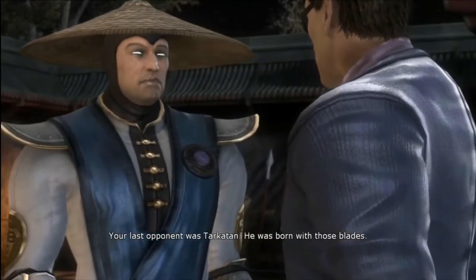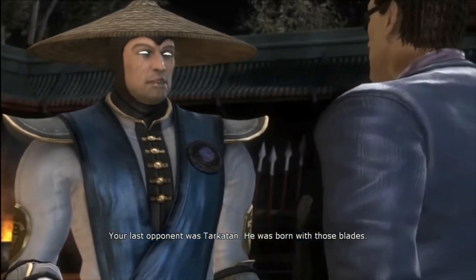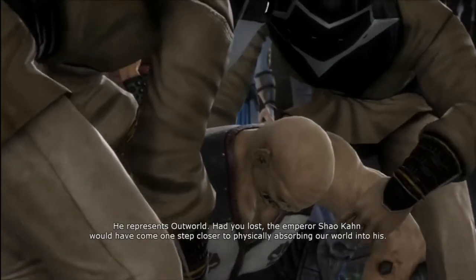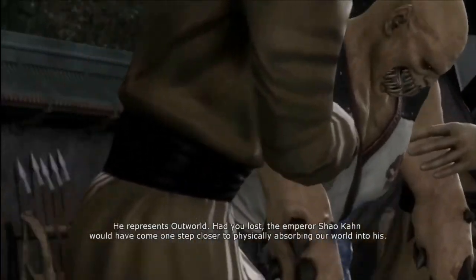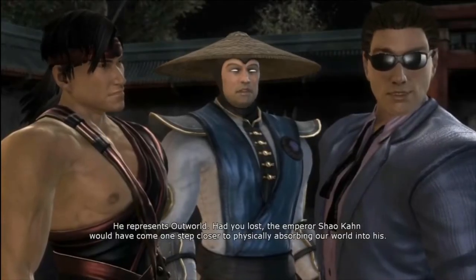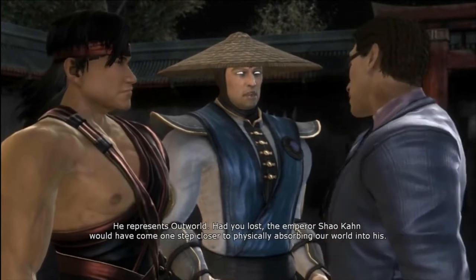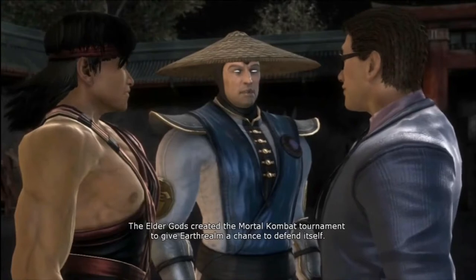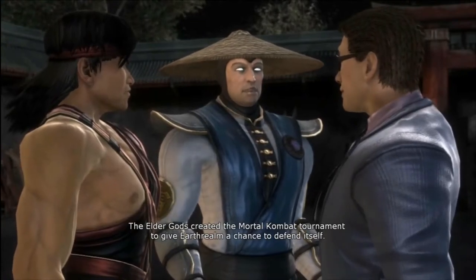Johnny's saving throws are Strength and Dexterity. As a monk, we can also choose 2 skills from Acrobatics, Athletics, History, Insight, Religion, and Stealth. We are going to choose Athletics and Acrobatics. For his starting equipment, Johnny gets a short sword or any simple weapon, a dungeoneer's pack or an explorer's pack, and 10 darts.